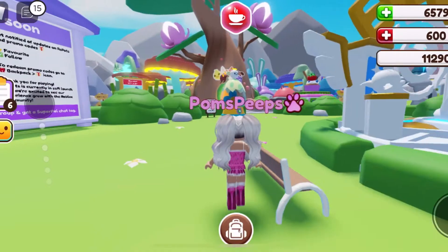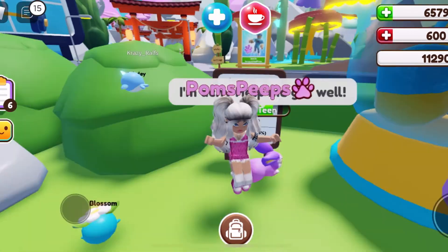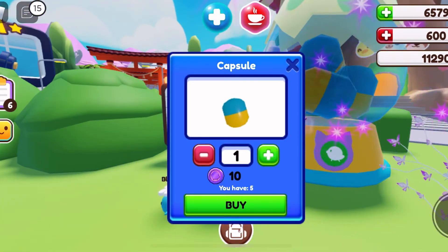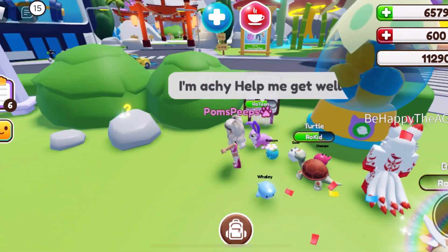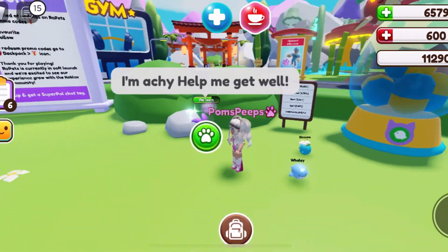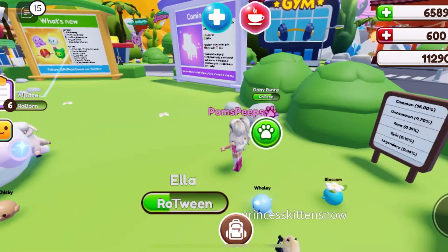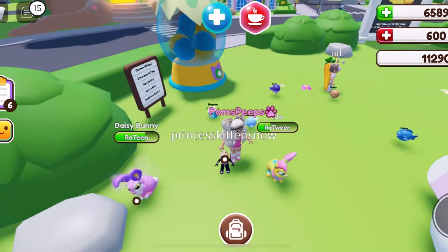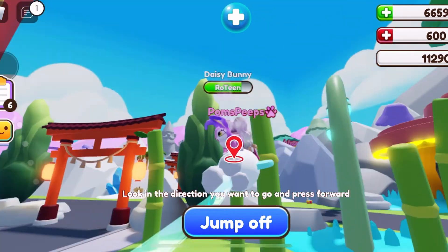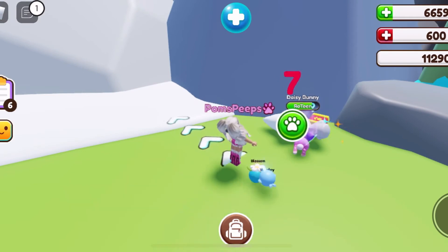I am also giving away the golden capsule from my video posted yesterday and a normal capsule — I have five right now. A normal one on Twitter, so if you follow me on Twitter at Poms Peeps then you can go onto my pinned and enter that giveaway. The good thing is that while you're doing your tasks there's always resources around, so wherever you need to go you'll be able to collect at that time — you're always working, you're always collecting.